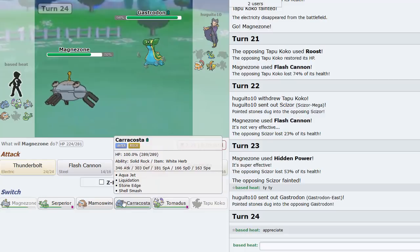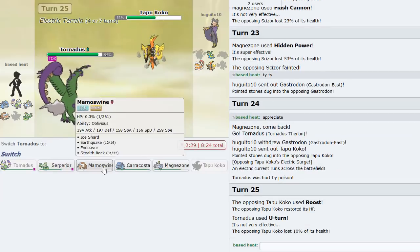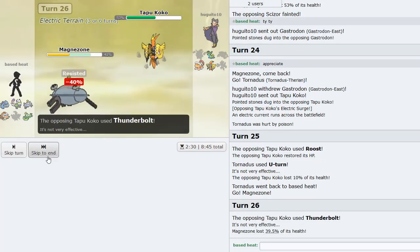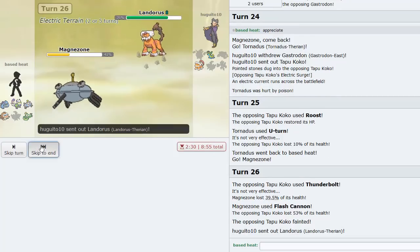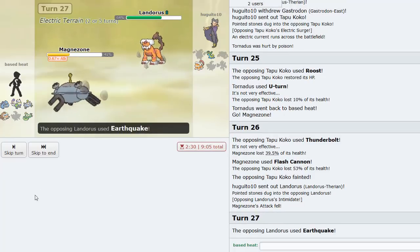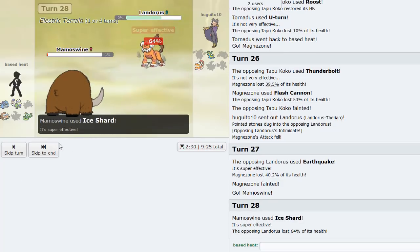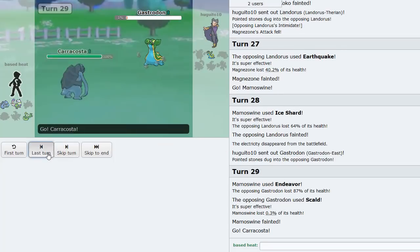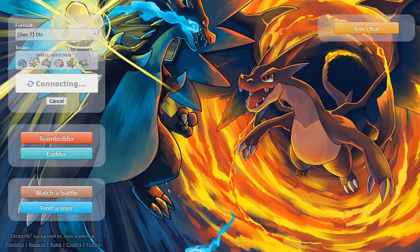I go Tornadus, he goes Koko, I U-turn out predicting a Roost. Go to Magnezone and Flash Cannon - he just sacks. Gastrodon is at 94% but not a problem with Serperior. He goes Lando so I stay in and Corkscrew Crash, letting him Earthquake. Mamoswine Ice Shards, then Gastrodon gets knocked out. I Endeavor and go Caracosta to try to finish - but he left. We couldn't finish it with Caracosta but we win anyway!